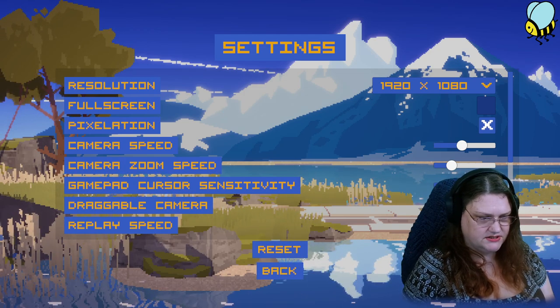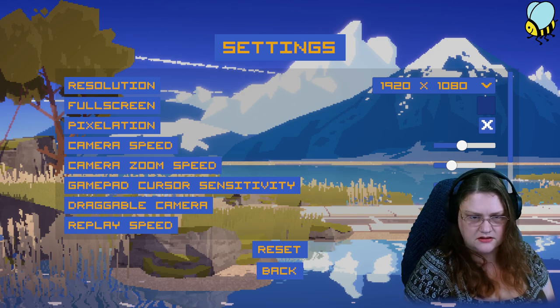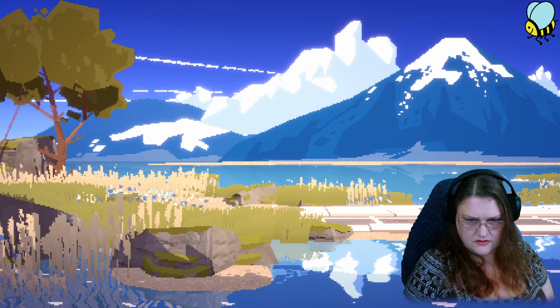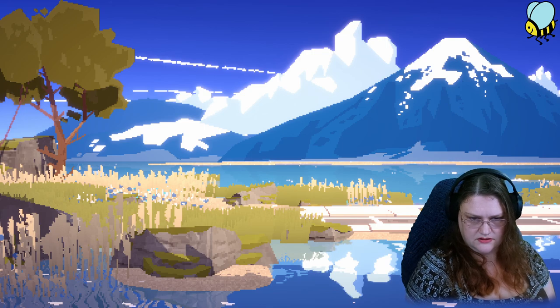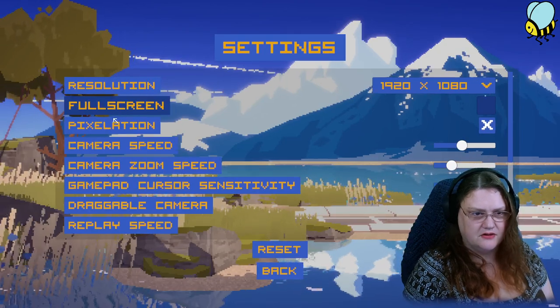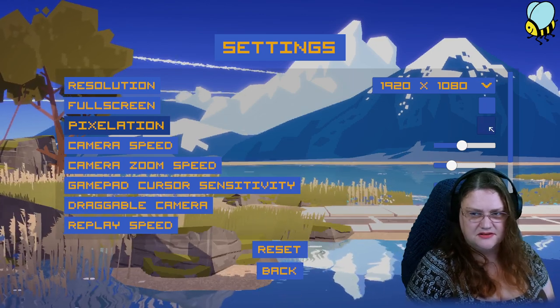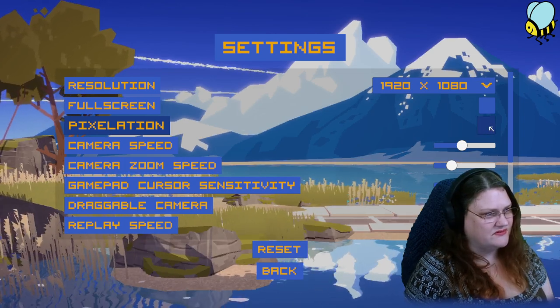Let me just get this in Borderless Gaming. 320 or 80. There we go. Pixelation — hey, that's a nice option. How cool is that? You can choose if the graphics are pixelated or not.